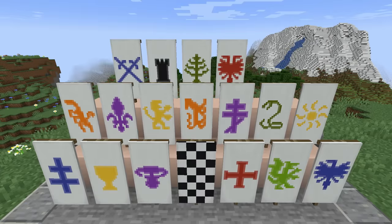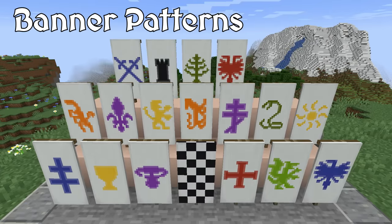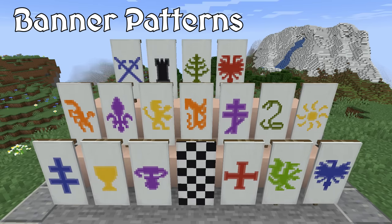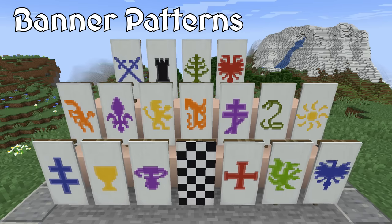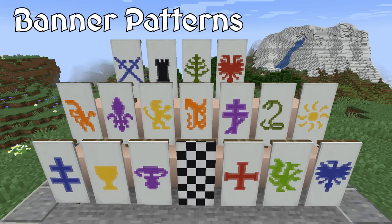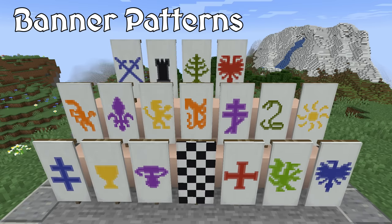Near the end, Epic Knights adds a large variety of new banner patterns as well as adds more uses for banners. There are 18 new banner patterns in Epic Knights, each one very distinguished from one another. You can pick powerful animals, various religious crosses, or a number of other items as the focal point for your personal banner. Unfortunately, at this time I have yet to figure out how you get any of these new banner patterns. If you know, please leave it in the comments down below.